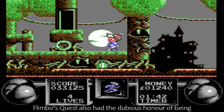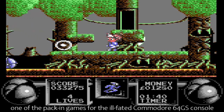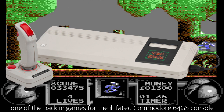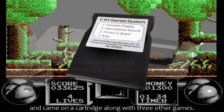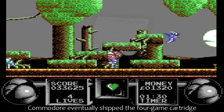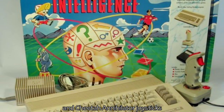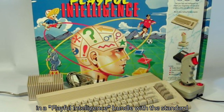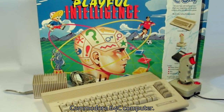Flimbo's Quest also had the dubious honour of being one of the pack-in games for the ill-fated Commodore 64GS console, and came on a cartridge along with three other games. Commodore eventually shipped the 4-game cartridge and Cheetah Annihilator joysticks in a bundle with the standard Commodore 64C computer.